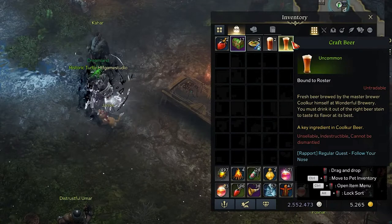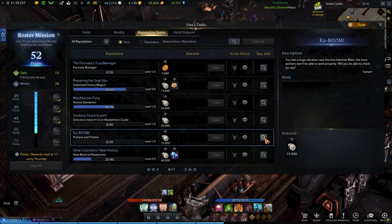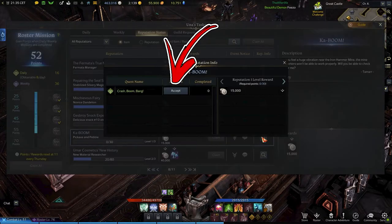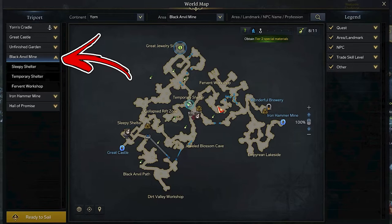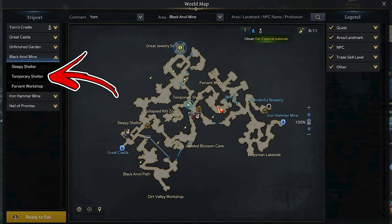The main reward of this quest chain is an uncommon item called the Craft Beer, which is one of the ingredients of the Kolibor Beer you came for. For the next ingredient, in the Una Tasks tab, you have to open the Reputation status and browse to page 8. You need to max out the fifth reputation called Kaboom. To do so, use the lens and accept the quest called Crash Boom Bang. Once you have it, visit the Black Anvil Mine area and start from its central side near the Temporary Shelter triport.